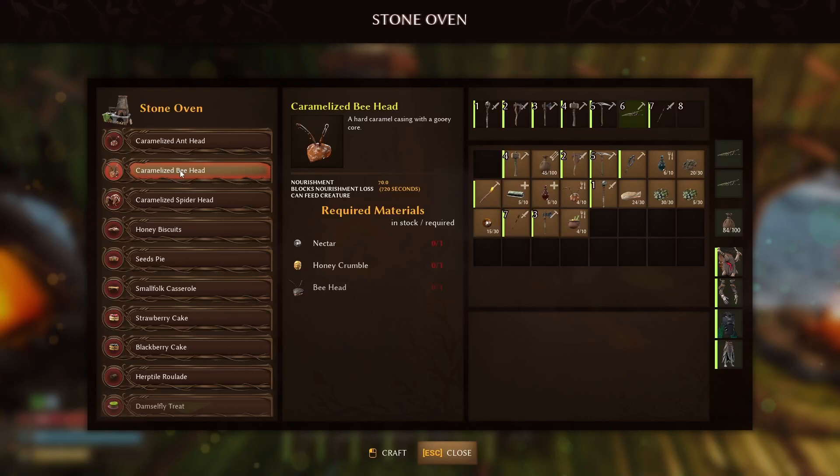Moving on to the stone oven stage of the game. Once you hit the stone oven stage, the best and easiest thing you can craft is the caramelized bee heads. It takes one nectar, one honey crumble, and one bee head to make one. It nourishes you for 70 and blocks nourishment loss for 720 seconds. I'm going to show you a fantastic place where you can harvest all three of these things quickly and easily.